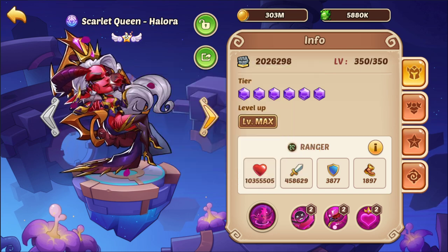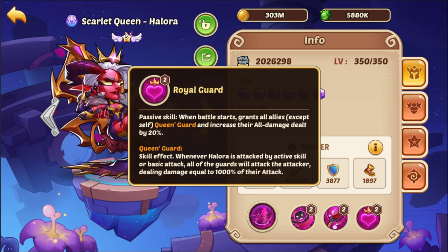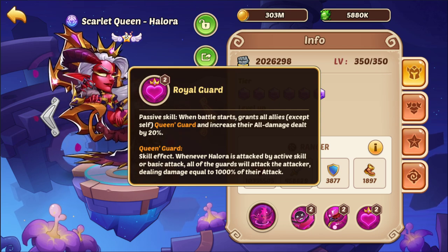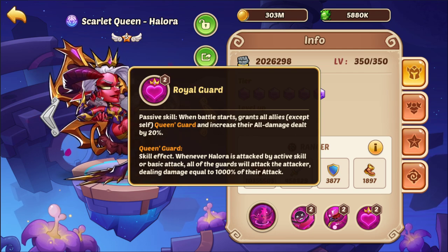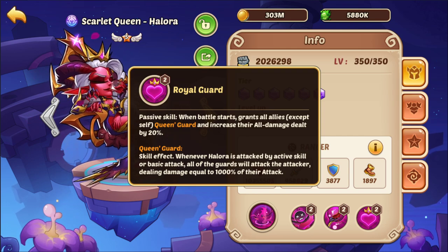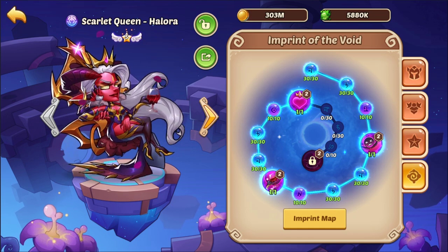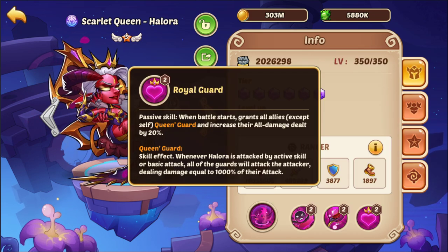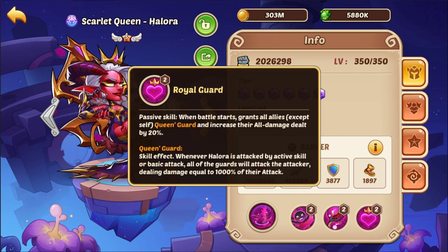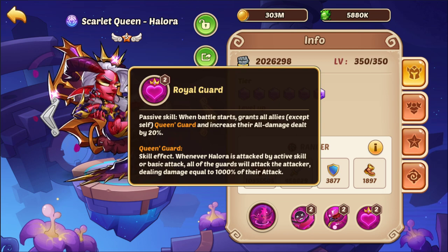Royal Guard: when a battle starts, grants all allies Queen's Guard, increasing their all damage reduction by 20%. So it makes all your heroes immediately tankier. Whenever Queen is attacked by active skill or basic attack, all of the guards will attack the attacker dealing damage equal to 1000% of their attack — normally 800% at base, I have V3 so it's at 1000%. That is super strong counterattack damage scaling off your own heroes' attack stats, not off Queen's attack.